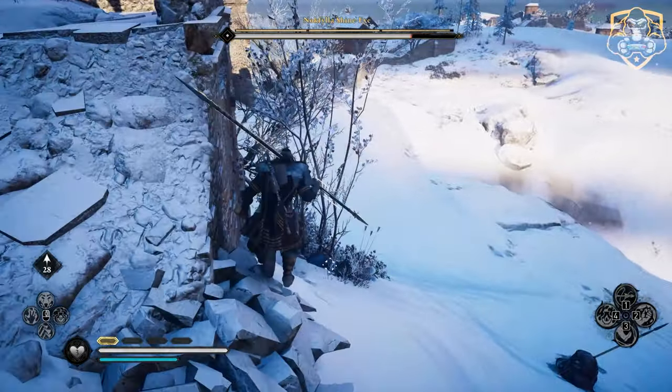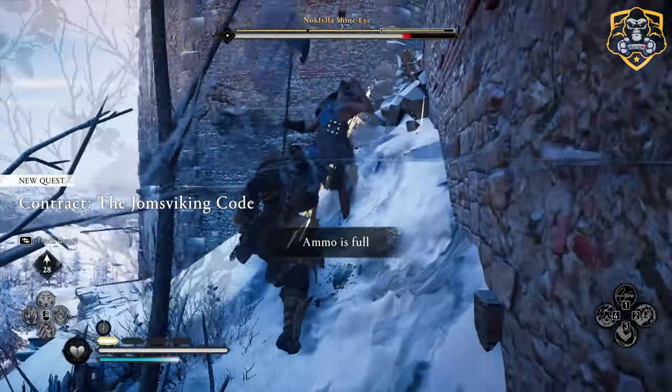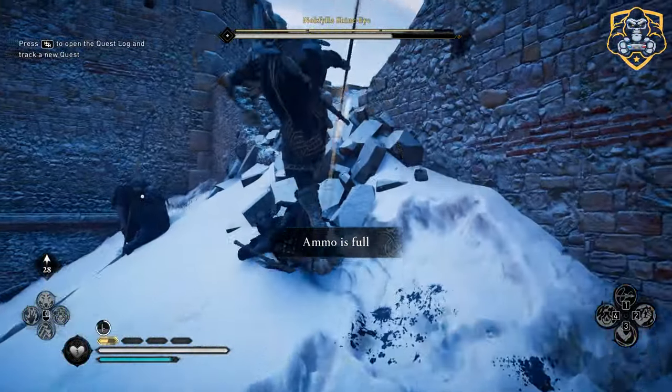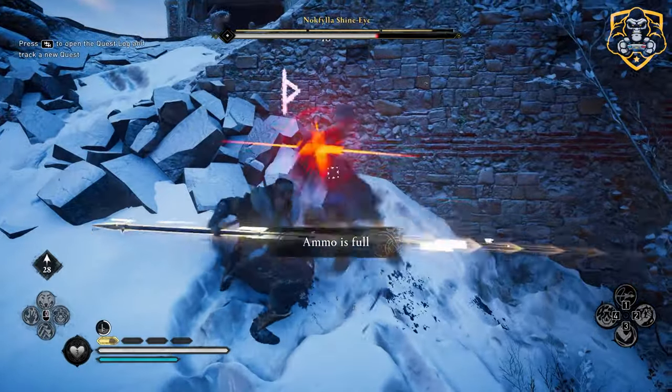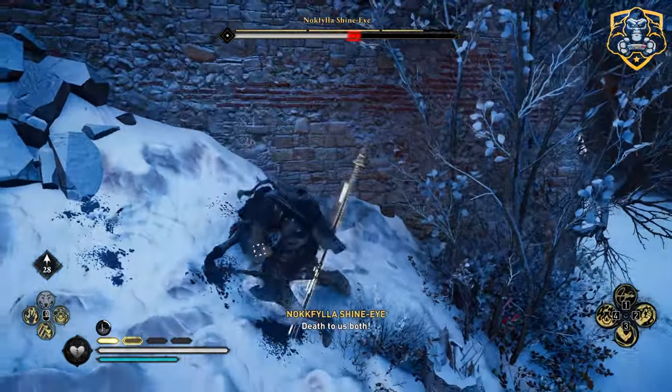In Assassin's Creed Valhalla there are plenty of weapons, armor, skills, and abilities to use, and of course a lot of different combinations. One of my more recent favorite builds revolves around using a hammer and a spear with high crit chance. I will briefly discuss the pros to this build before explaining what goes in it.